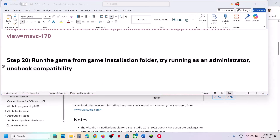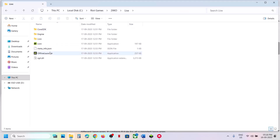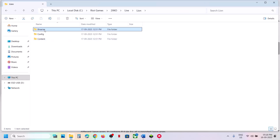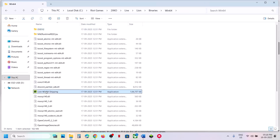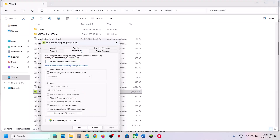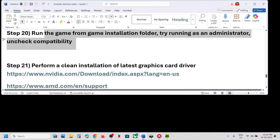The next step is to run the game from the game installation folder. Go to wherever the game is installed, open the game folder, and double-click to launch. If that doesn't work, right-click and select Run as Administrator. If still not working, open Lion > Binaries > Win64 and try launching the exe from there, also trying Run as Administrator. You can also uncheck the 'Run as Administrator' compatibility option if it's checked — hit Apply and OK.